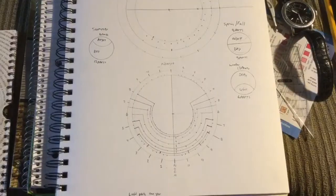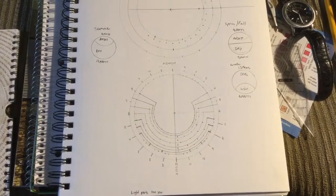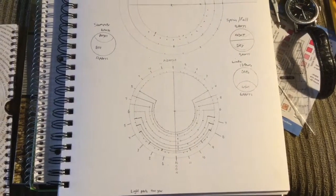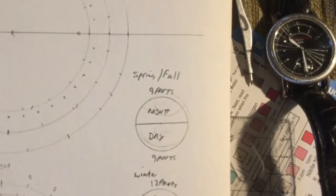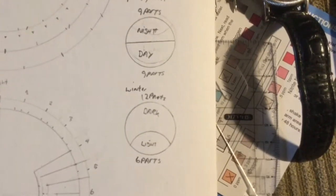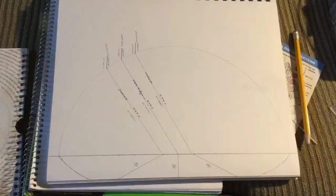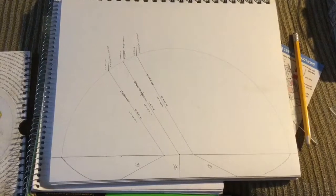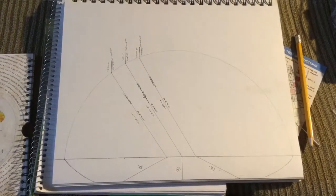The moon does the same thing. In the Book of Enoch, it talks about the parts of the day — the light and the dark — and how they change throughout the year. This is just what I came up with using that information and information I've collected firsthand. That's obviously like an equinox — 9 parts of 9 parts. Winter solstice. Summer solstice. This is just my version of what it could look like from the side, the light patterns from summer to winter.